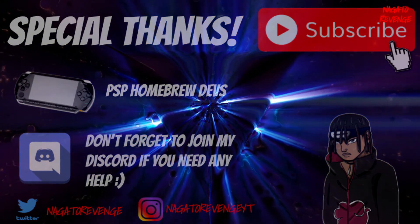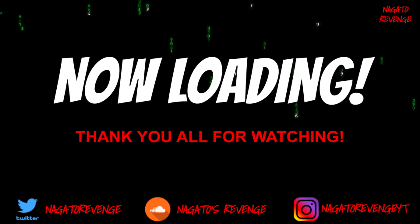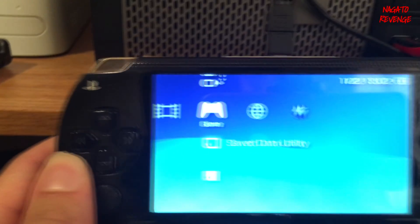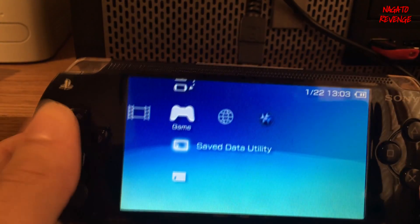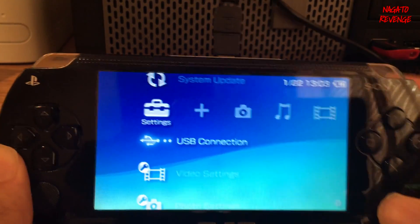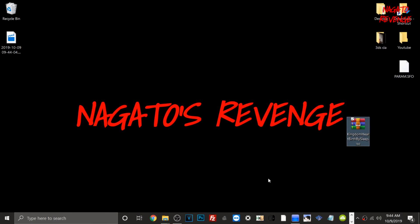First things first, make sure your USB cable is plugged into your PlayStation Portable. From here, scroll all the way down to Settings, go into USB Connection, and hit enter. Once it's done, we're going to transfer over to our PC.